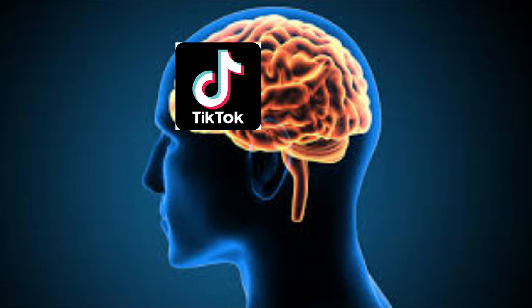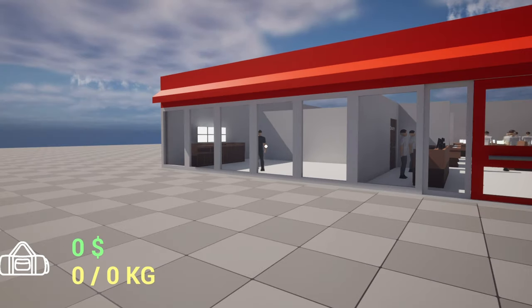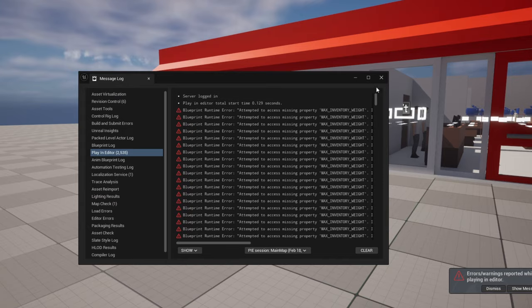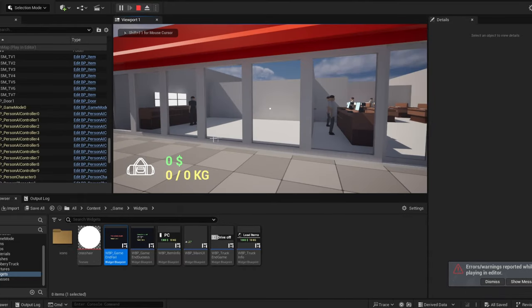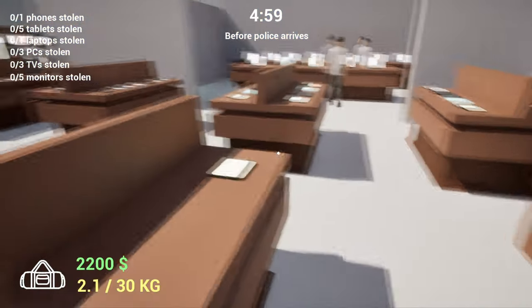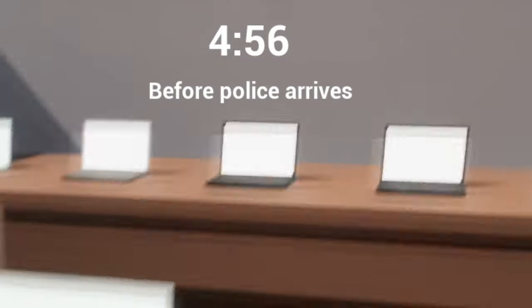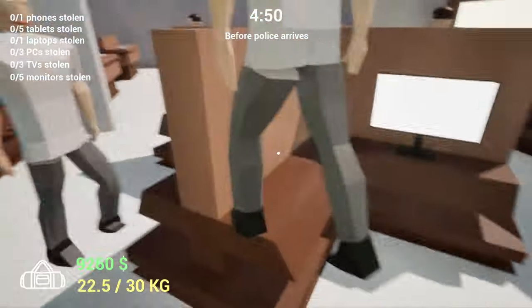Security is mostly watching cameras, but once in a while — because the security guy has the attention span of a raccoon — he goes away from the cameras for about 15 seconds, during which you can freely steal. You can see him walking back and forth in his room. I added a 'you lose' screen and a timer before the police arrive, so you can't just sit there forever.